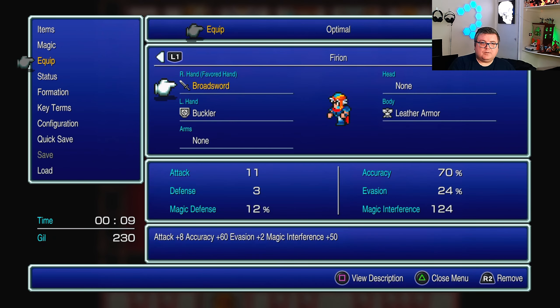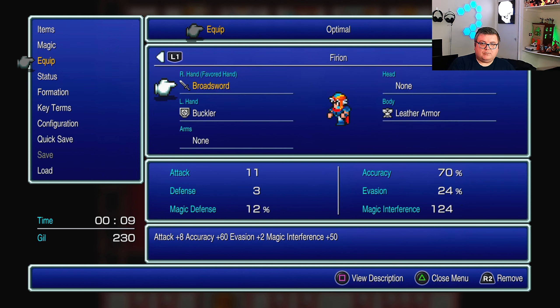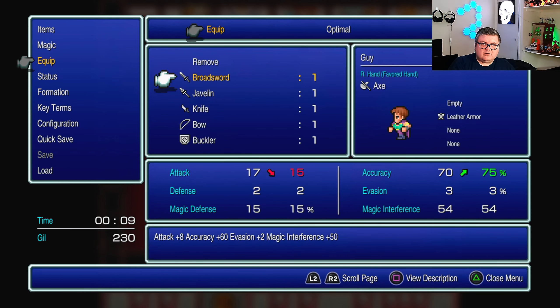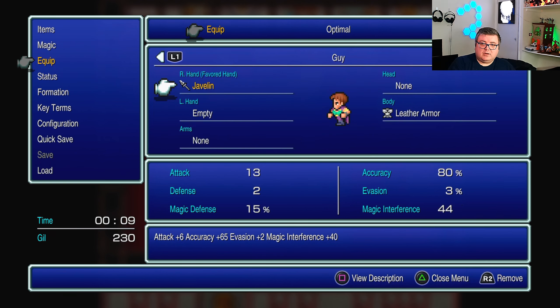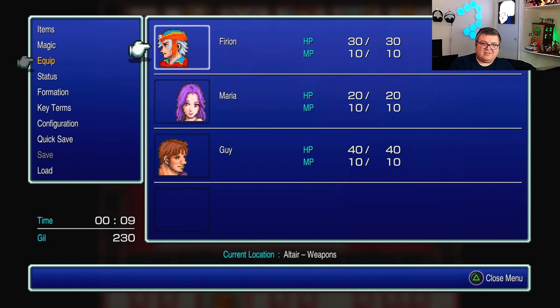I'm going to get her a staff. And Guy — is it Guy or Guy? As a name I think it's Guy. I'm going to give you a javelin and a knife. A lot of people think that these games still look like they're 8-bit. No — Final Fantasy 1, 2, and 3 are highly remastered, or remade actually. I think these are the ones that actually got remade.